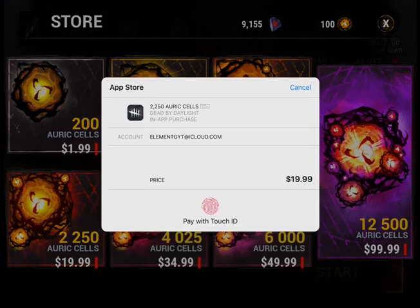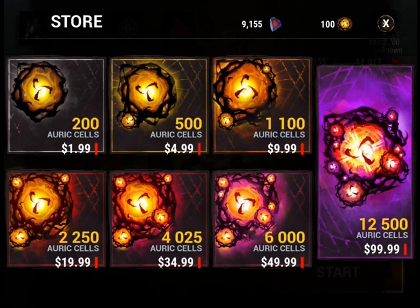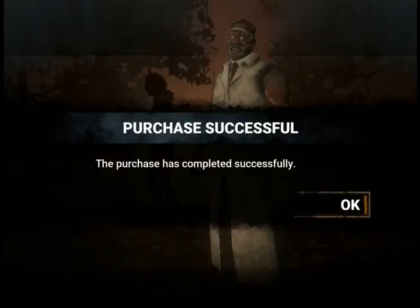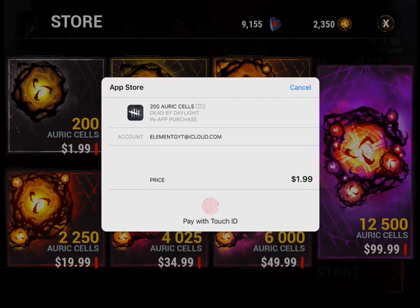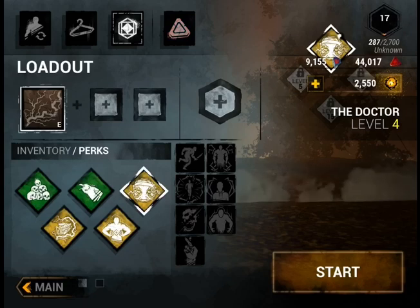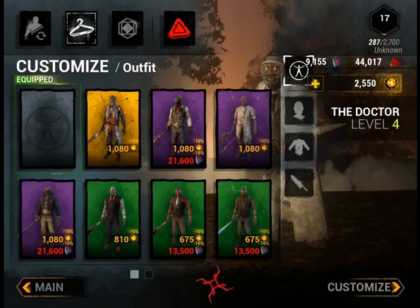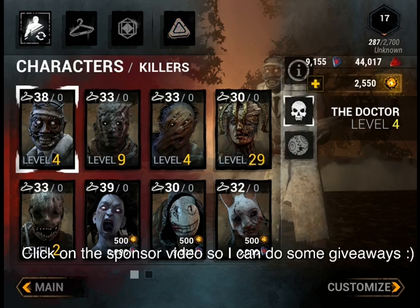Alright, there we go — we got our 2,225 Auric Cells. I might have to buy another 200 so I can get the fifth character. We have 2,500 now. Should I do like a ten dollar giveaway where I give someone Auric Cells so they can get some characters? Just let me know in the comment section below.